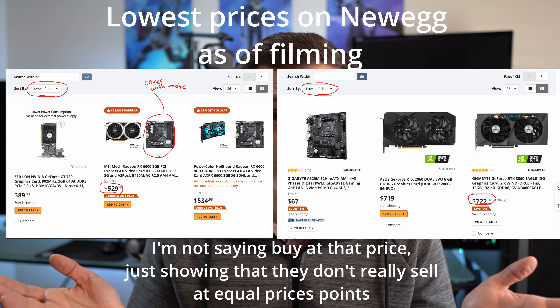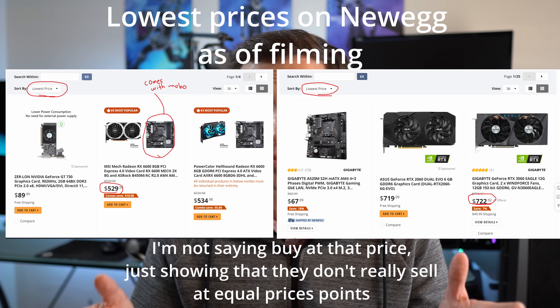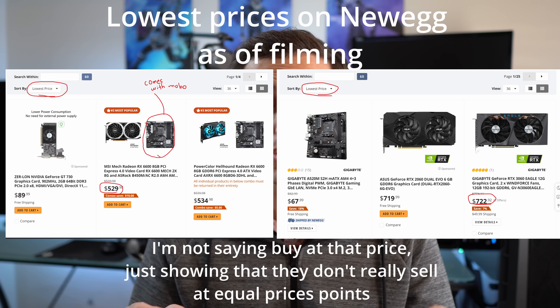I'm going to be putting it up against the RX 6600. There are a couple of reasons for that. For one thing, I have one. And for another thing, it's currently the cheapest GPU. Its MSRP is equal to a 3060, and I honestly think that if you can find a 3060 at the same price, buy the 3060. But those aren't the prices I'm seeing — when I actually see these for sale, I see the 6600 cheaper.